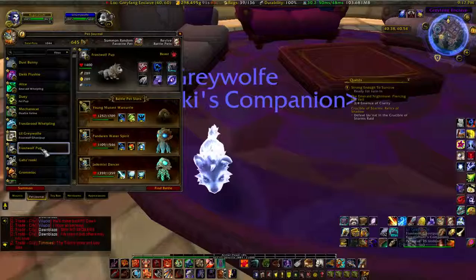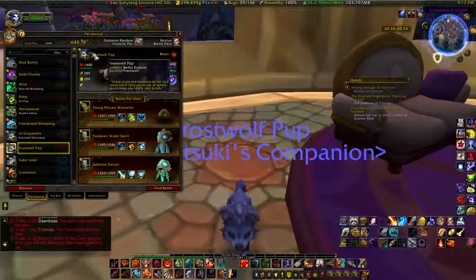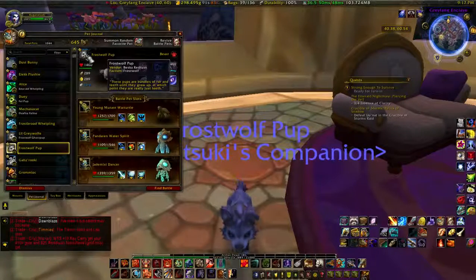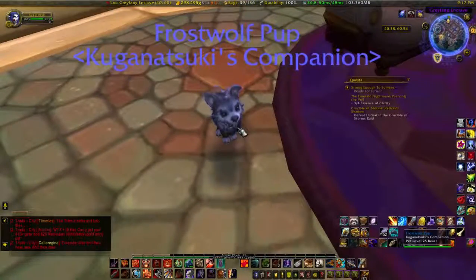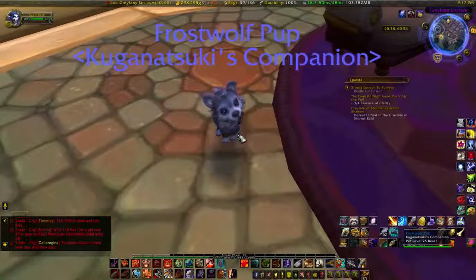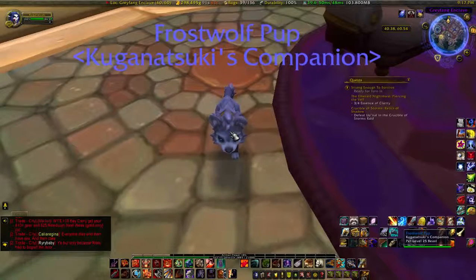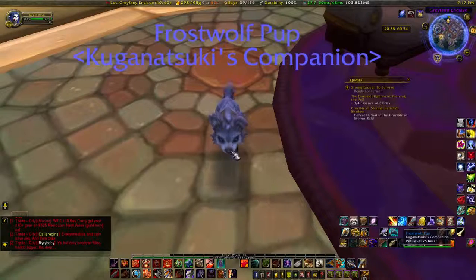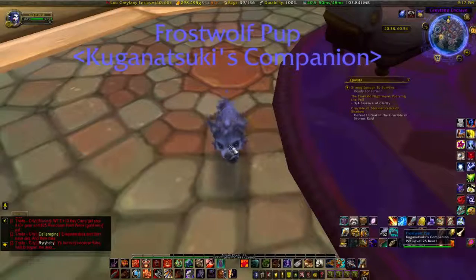Next we have the Frost Wolf Pup — the living equivalent. These pups are bundles of fur and teeth until they grow up, much like all the little wolves from Draenor. Frost Wolf Pups you could actually get from the game shop as well. In fact we have one of these little bundles of fur in real life as a plushie — totally adorable.